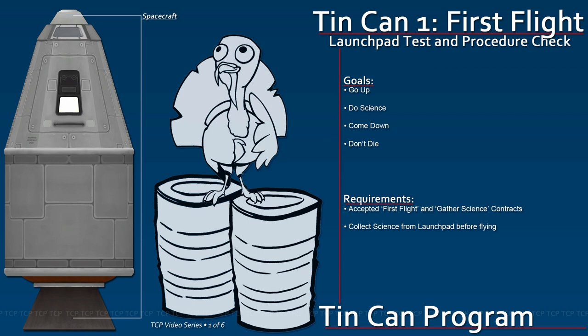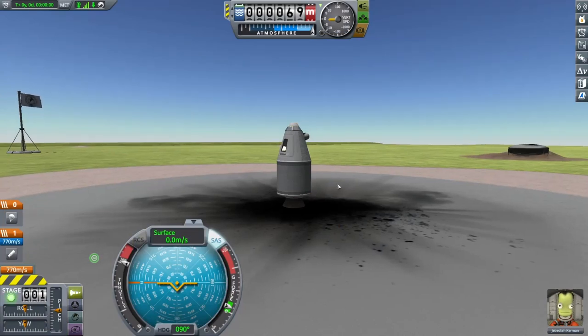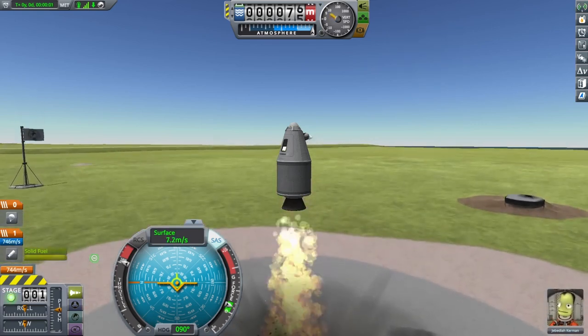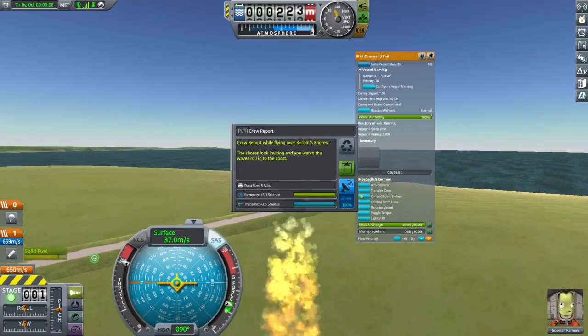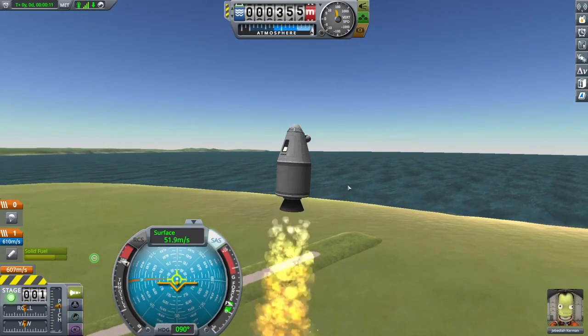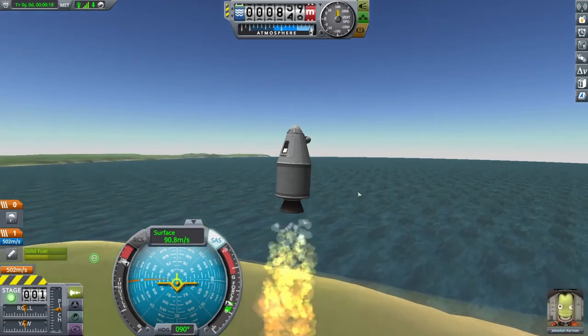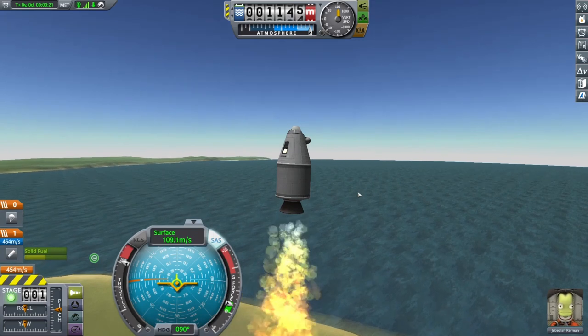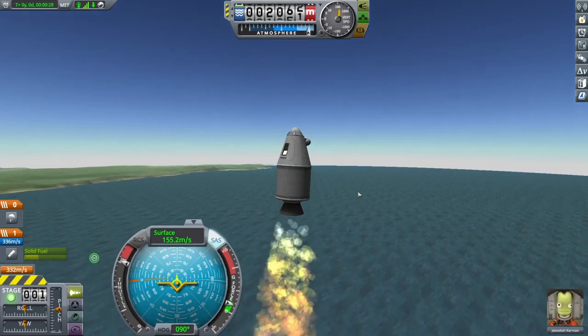There is not much that needs to be said to prepare for this flight, so instead we will use this moment to introduce our Tin Can Program mascot, Franklin the Turkey. When you are ready, launch the craft. For best results, tap the W key just a little to pitch over slightly — this will send you to a slightly more lucrative landing site. While flying, collect data from the goo canister and create a crew report. Use Time Warp at your discretion, but be aware that it may cause problems or introduce errors, especially when the situation is dynamic. If you run into trouble while using it, assume the problem was caused by the Time Warp and try again without it.